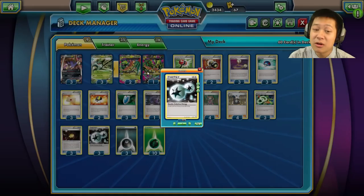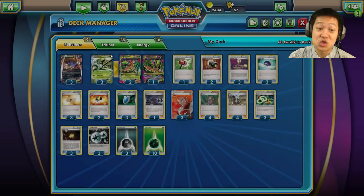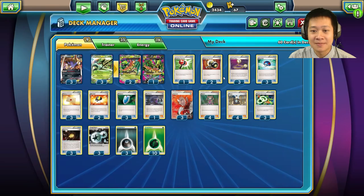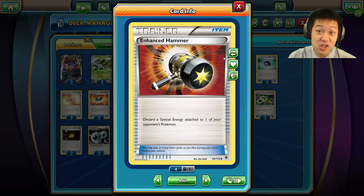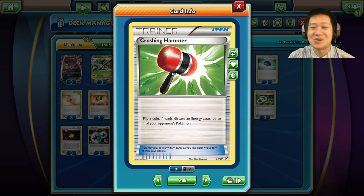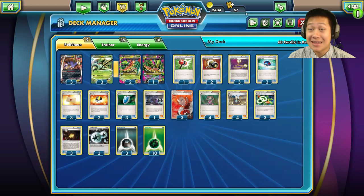What's new: I'm running Double Colorless Energy, which mainly helps Malamar but can be used in an emergency. The sheer power to charge Malamar without Mega Sceptile is the versatility I like. I'm also running Enhanced Hammer — Double Colorless Energy and Double Dragon Energy are very popular in the meta, so you'll definitely see it help in the upcoming matches. Crushing Hammer is just for fun and luck — you can get away some energies and set opponents back a turn.